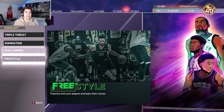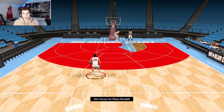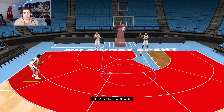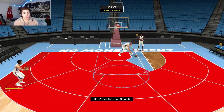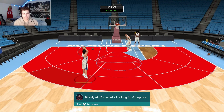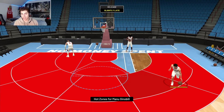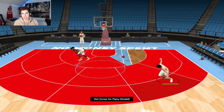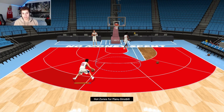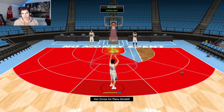We're going to go on to Freestyle and test out his animations after he's been EVO'd, then go on to a Triple Threat Online game to test out his animations and see his performance against other cards. So he has hot zones everywhere except that little mid-range area. His shot is a lot quicker than his other release before he got EVO'd — that's an easy green. This shot is just cash. This might be one of the best point guards in the game, to be honest. He definitely is one of the quickest and easiest to dribble with, and I suck at dribbling. He feels extremely smooth — that's the best way I can describe him.